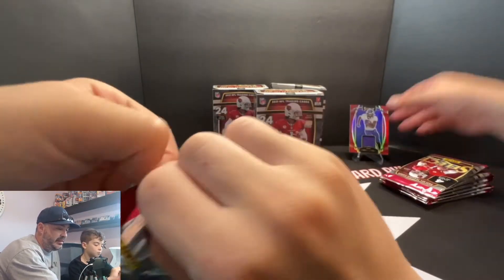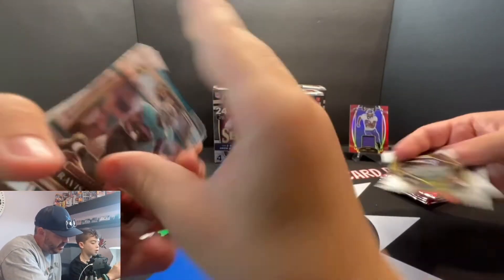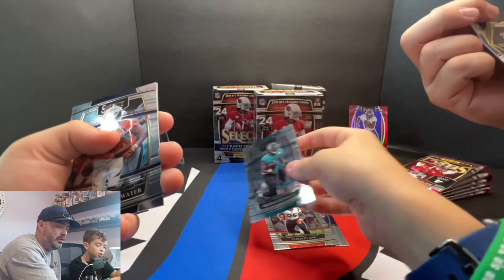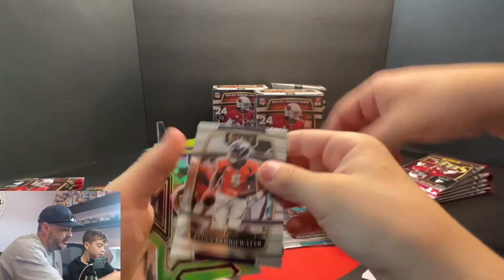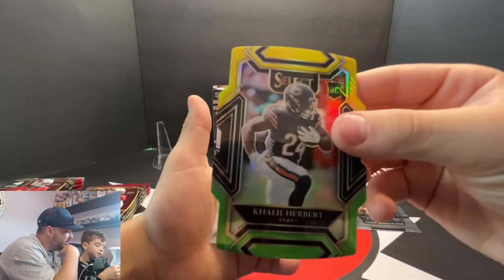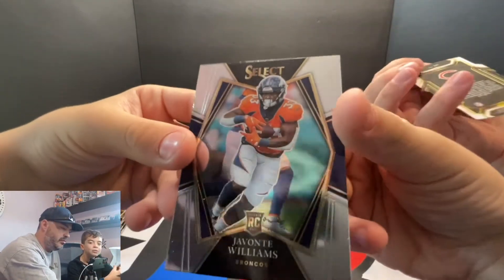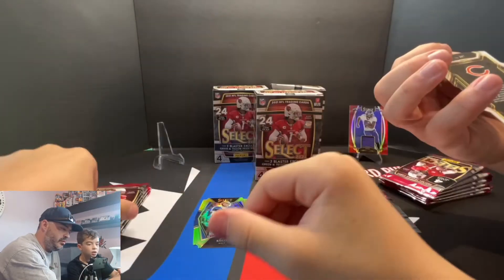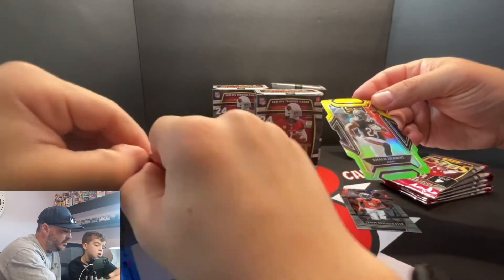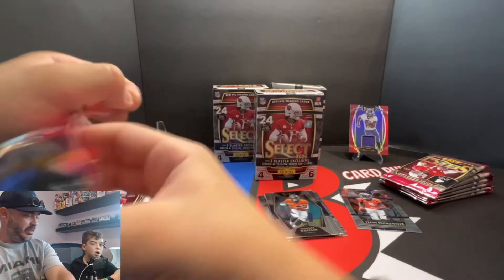So that's Select. We had a Premier — I think this is the Club. Travis... that's Premier too, I can't tell. Teddy Tuller. Leo Herbert die cut. And then Javonte Williams — so that's a Club level, the highest level. It's a rookie, so we'll go ahead and sleeve that. And that's the green and yellow.